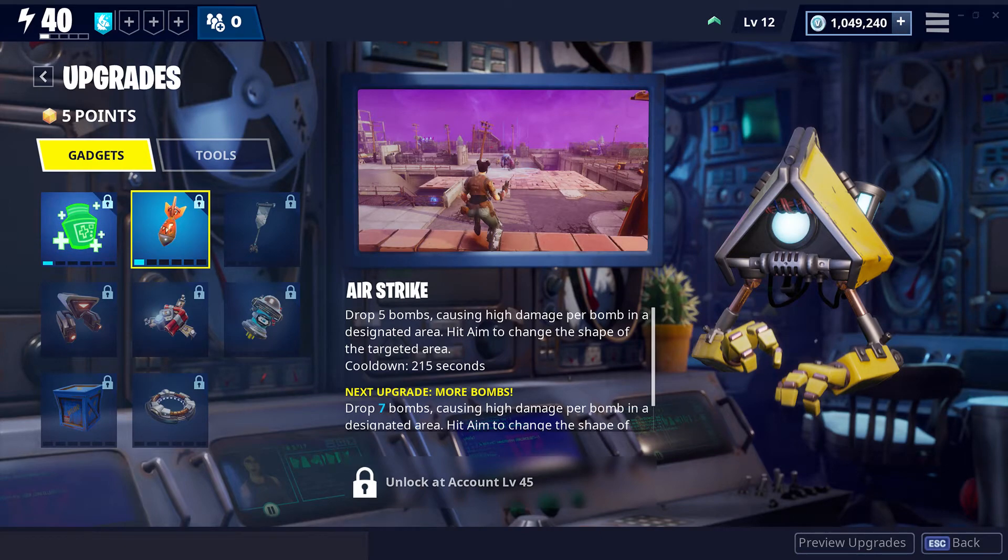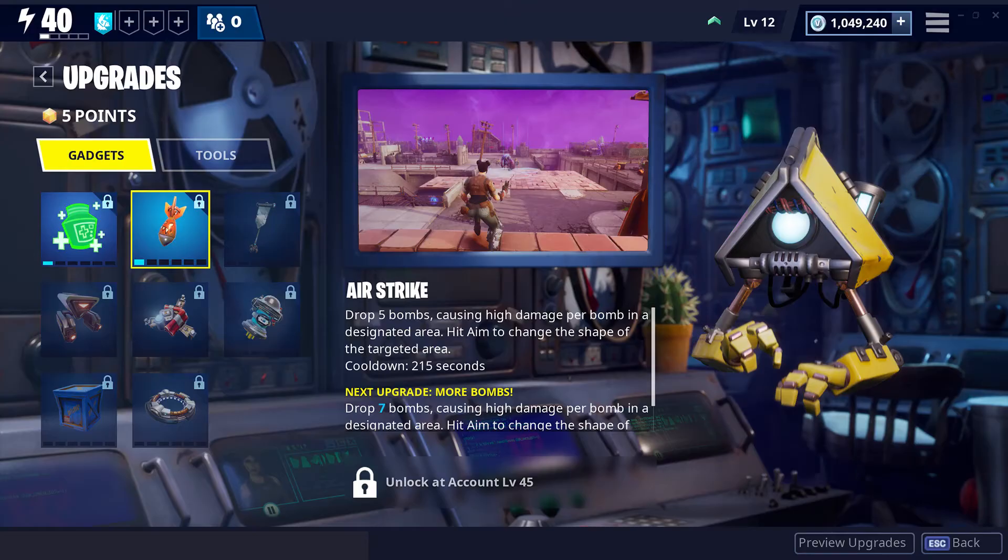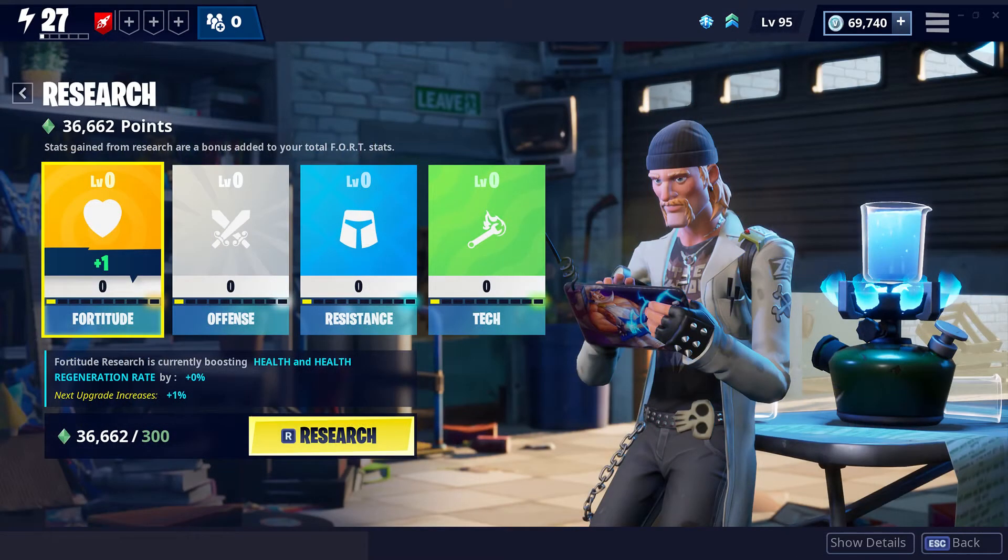The autofill will basically auto-slot your higher level survivors so you get the maximum power level automatically — that'll help a lot of new players who don't know how to slot survivors. The upgrade room is staffed by Kevin, your robotic helper for gaining access to gadgets and other tools. Upgrade points earned during missions can be spent to acquire and improve gadgets as well as upgrade utility options like backpack size and pickaxe strength.